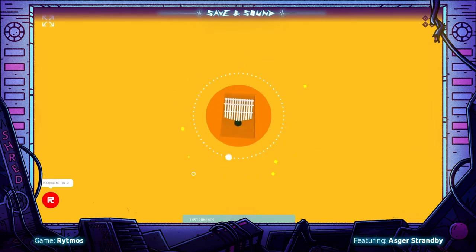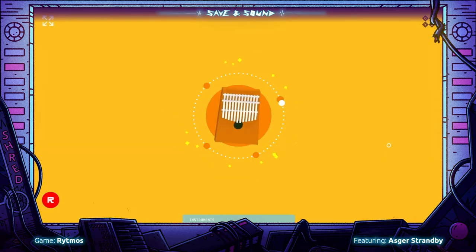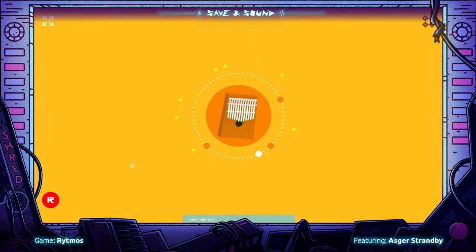We can now jam along with the music from the planet, and by pressing the R button, we can record a short loop. In the beginning, the jam part is very simple, but the further you get into the game, the more you can do. Let's jump a bit further into the game.